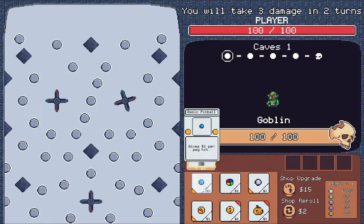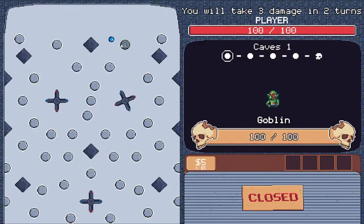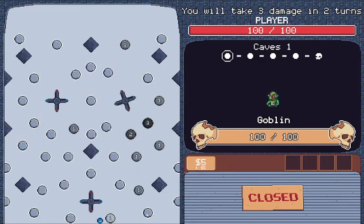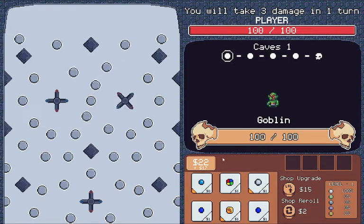Basically you have a shop here with a selection of things, a selection of balls — each of them obviously do different things. The orange tag gives me cash, red gives me damage, and green heals.